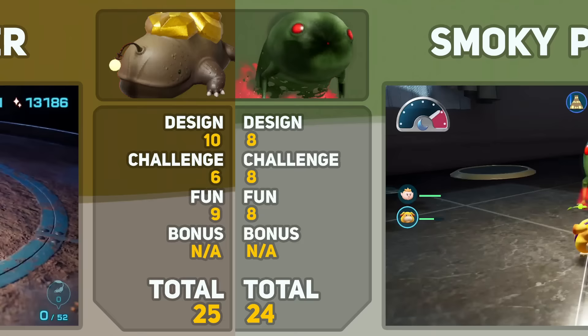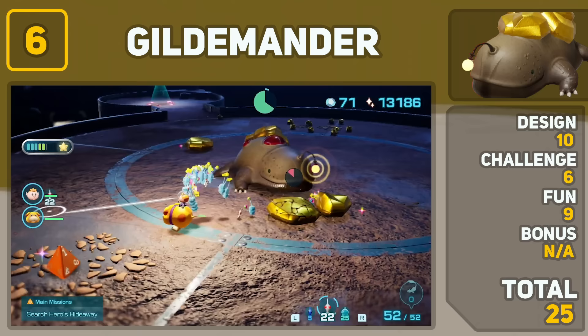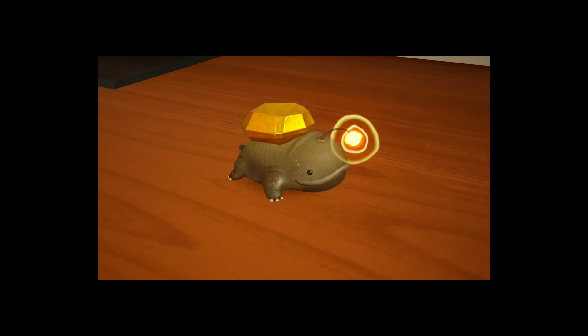In 6th place, we have my personal favorite new boss, the Gildamander. His design is easily a 10 out of 10 — he looks like a Claude's Siren, and I'm all for it. Fighting this derpy boy was a lot of fun because you have to knock the gold plates off his back to reveal his weak spot. In terms of challenge, he's not too difficult, but the Gildamander does have the ability to swallow your whole squad at once. And just look at him — he's so happy.